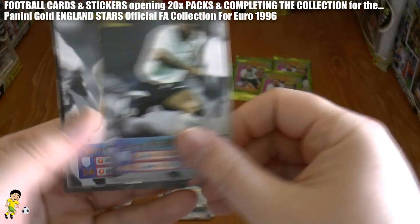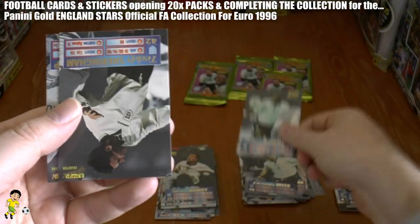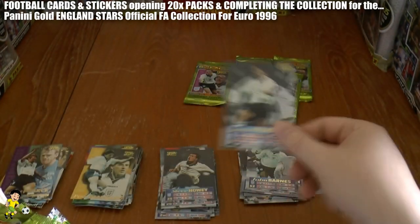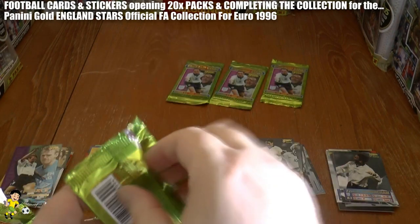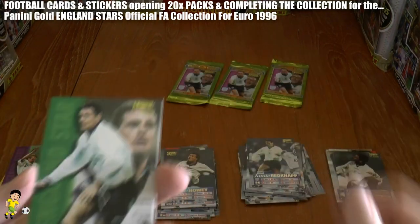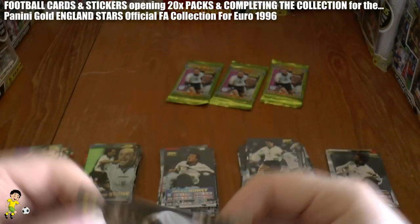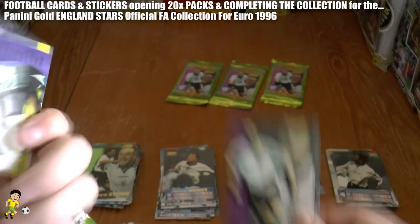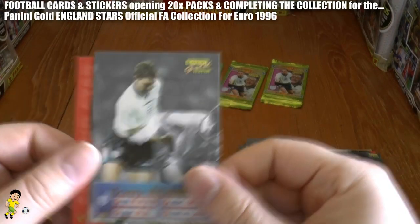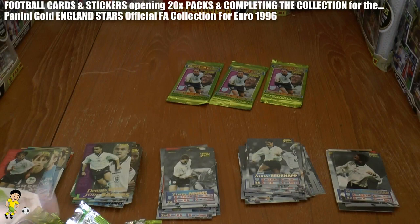Next pack, we've got Les Ferdinand, Steve McManaman, Dennis Wise, John Barnes, Teddy Sheringham, and Jamie Redknapp — all squad players in that packet. Then the Gazza action shot again, Steve Stone, John Barnes, Dennis Wise, Tony Adams, and Gary Neville there in his younger days — although hasn't changed too much.